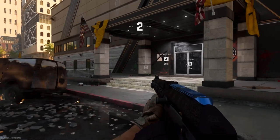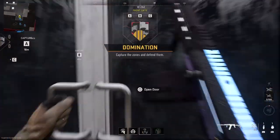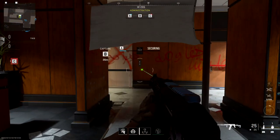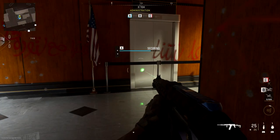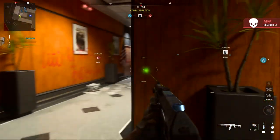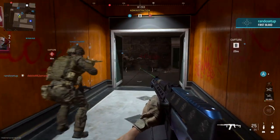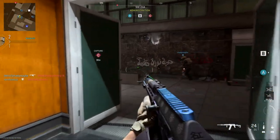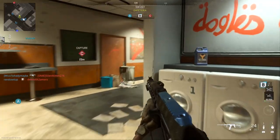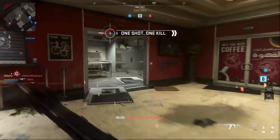One: there is a mode I'm now playing called Bounty, which I am thoroughly enjoying. Two: new guns dropped — one of them is a shotgun, which is this ridiculously overpowered beast you see in front of you, and the ISO Hemlock, or whatever it's called, which is amazing. The gun has zero recoil.